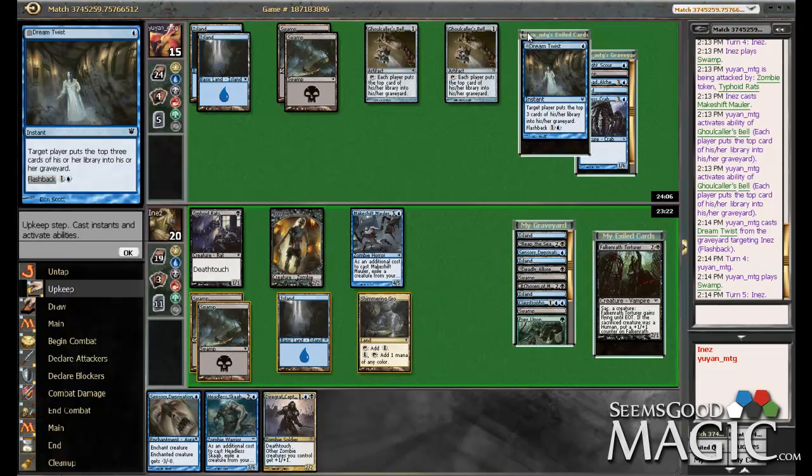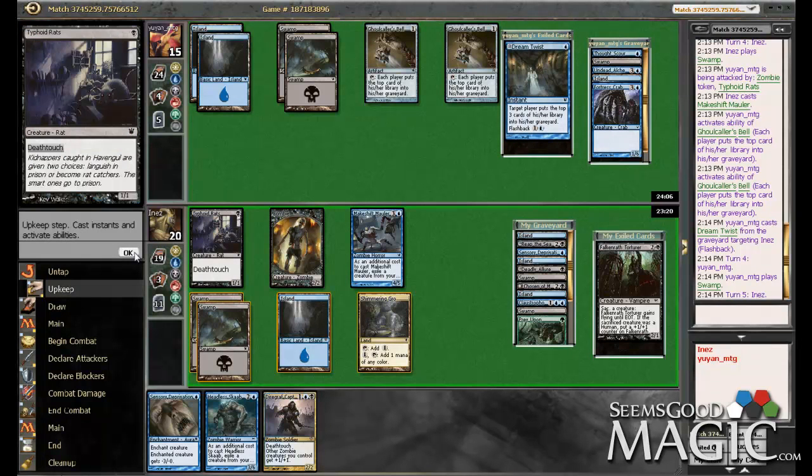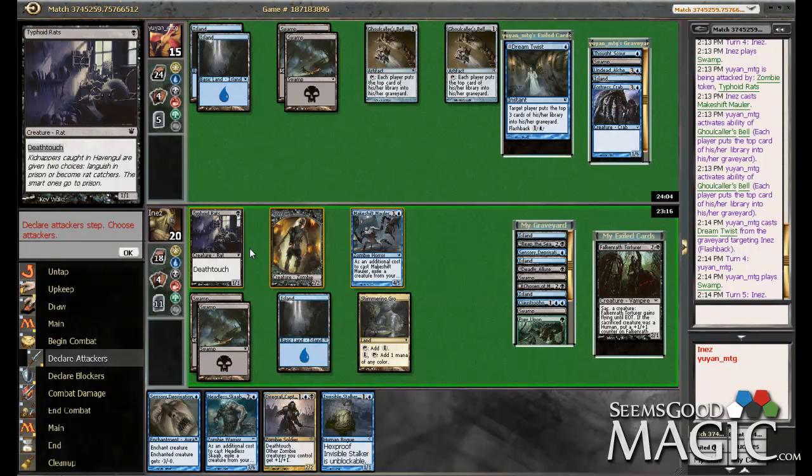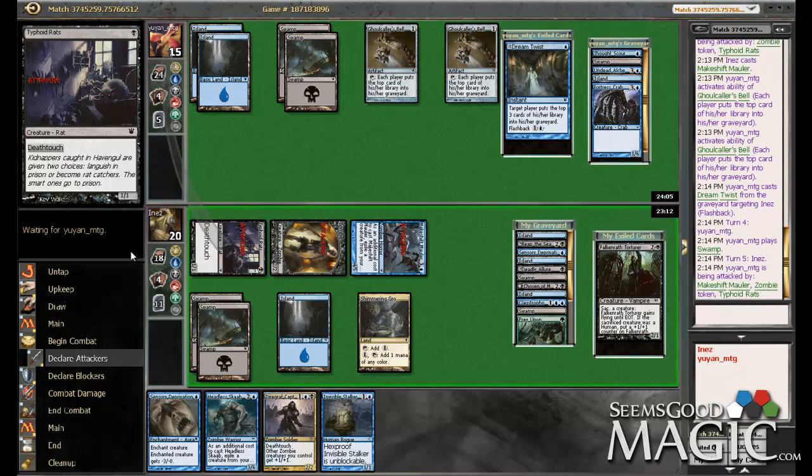I just want to see more of what he's got in his deck here. Invisible Stalker is definitely a card. Oh, I forgot to play my Drogskol Captain. Okay, change of plans — we're going to play the Headless Horseman instead.